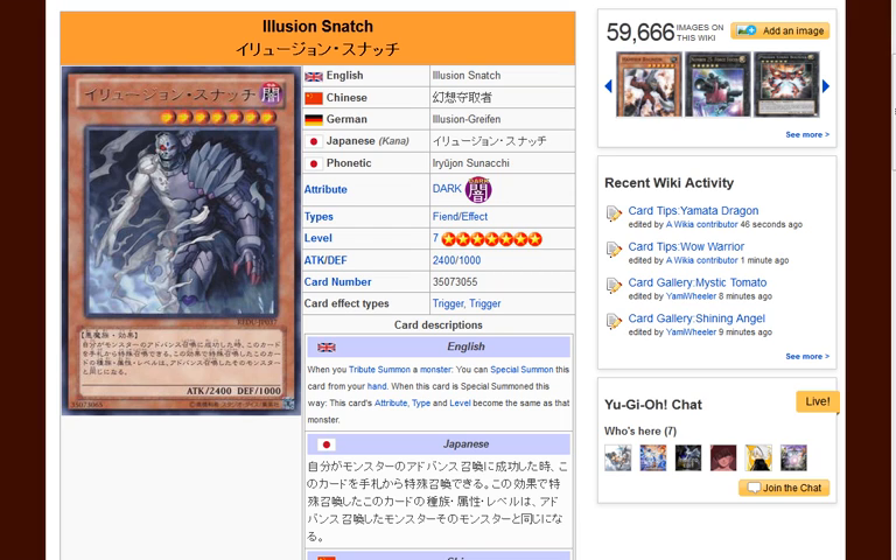So its effect is: when you tribute summon a monster, you can special summon this card from your hand. When this card is special summoned this way, the card's attribute, type, and level will become the same as that monster. So it basically looks like it's a card that's going to be used in Monarchs, because it'll allow you to go up for rank 6 exceeds. He also has the same attack and defense as most of the Monarchs, and he is dark, so that definitely is a plus.